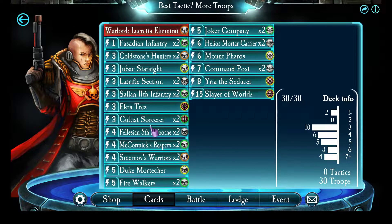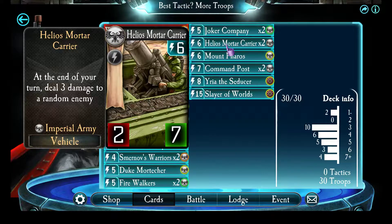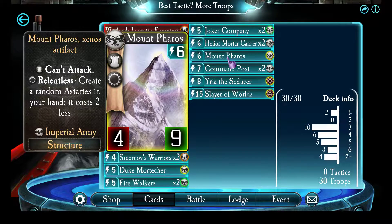I also missed out on the infantry deal-two-damage-at-end-of-turn. Mortar Carrier — it's a two-seven, lots of opportunity to heal. Mount Pharos, just good, easy to heal continuously — spam out those troops to hand at even cheaper.